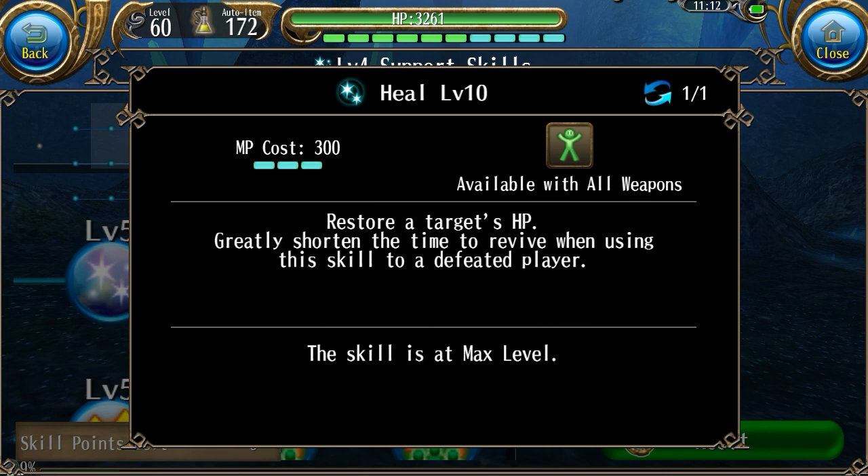Overall I would say as a healing skill, it is really good. But most of the time you're not really going to need this because most of the time when you're in a party, you don't really need to heal anyone. But if you want to make a support build, I would definitely say that you would want this skill.